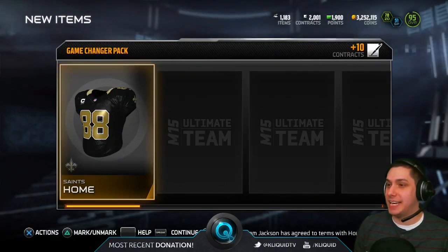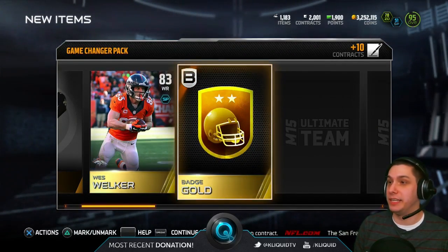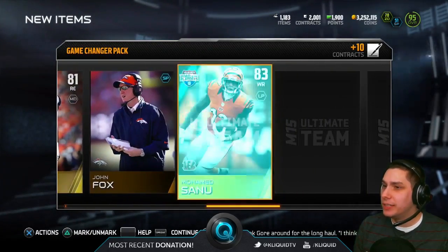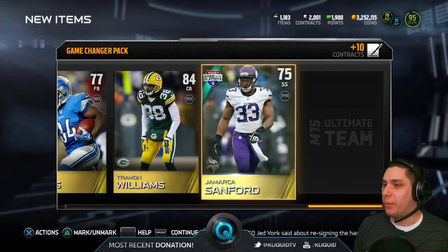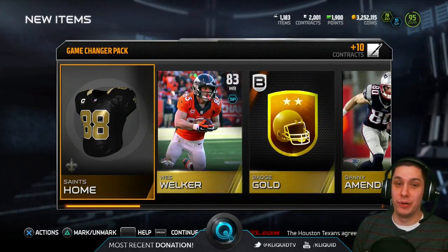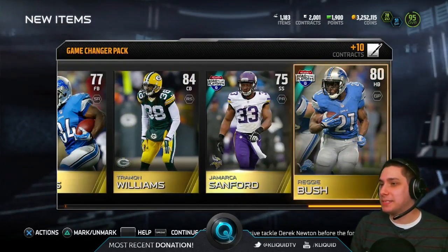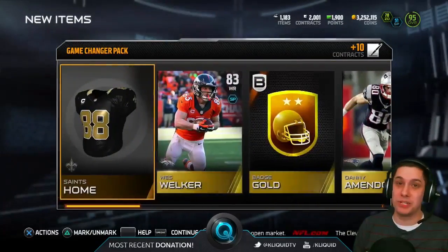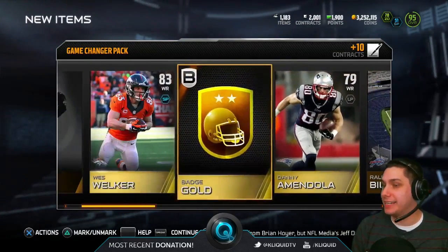The first thing we get is a Saints home jersey, then Wes Welker gold. When that flashed like that I thought for a second that was a golden ticket — I almost needed you guys to call me an ambulance. Then Chandler Jones, John Fox, Mohammed Sanu — oh my gosh, this is the worst pack of all time. Ramon Williams, Jamarcus Sanford, and finally Reggie Bush, who just got cut by the Lions. Absolutely brutal. I don't think we got anything worth anything out of this pack. This is what I get when I do game changer packs — and people ask why I don't do game changer bundles. This is why.